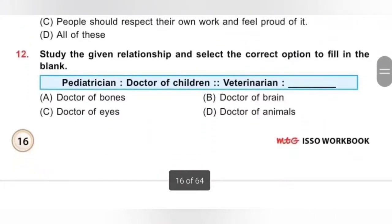Question 12: Study the given relationship and select the correct option to fill in the blank. Paediatrician is the doctor of children. Veterinarian is ___. A veterinarian is a doctor of animals. So option D is the correct answer.